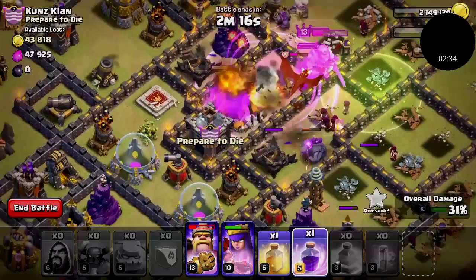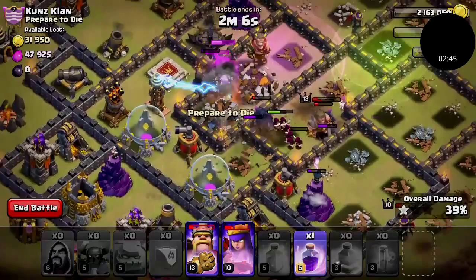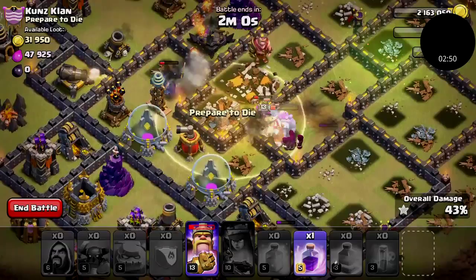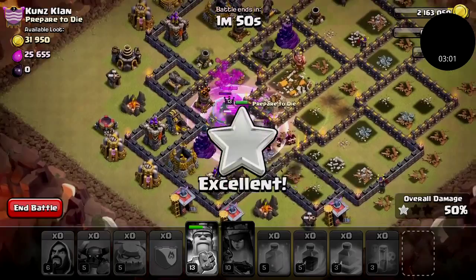I'm just gonna drop this heal spell right over here. That PEKKA's taking a lot of damage, but my king just stepped into the heal spell. I'll put a rage spell down right here. Oh my gosh — I totally forgot about my queen. This is a bad one; I don't think I'll be able to get three stars.